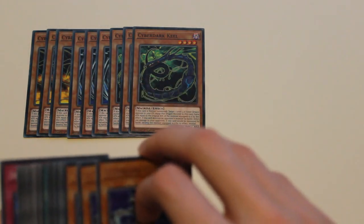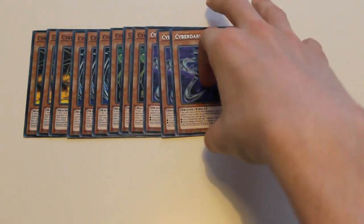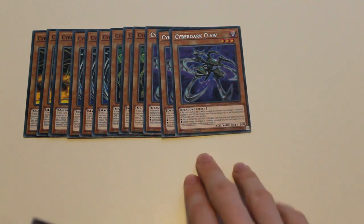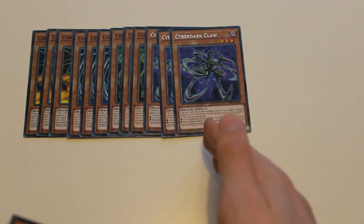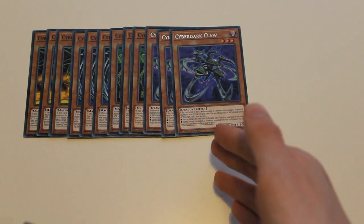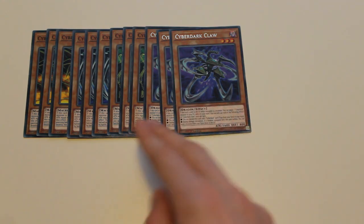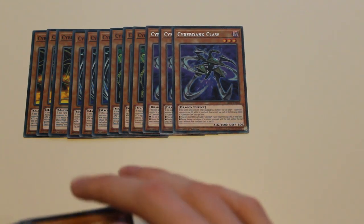I play 3 CyberDark Claw — this is your main equip card of the deck. You can discard this card from your hand to add one CyberDark Spell or Trap card from your deck to your hand, so it's like your Terraforming of the deck. It searches out CyberDark Inferno, and while equipped to a CyberDark monster, if that card attacks, send one monster from your extra deck to the graveyard — very useful.